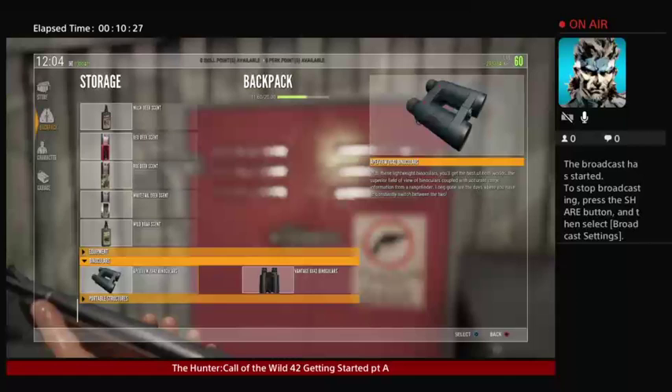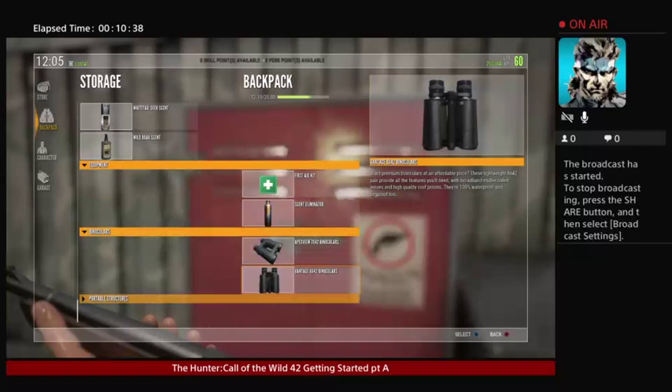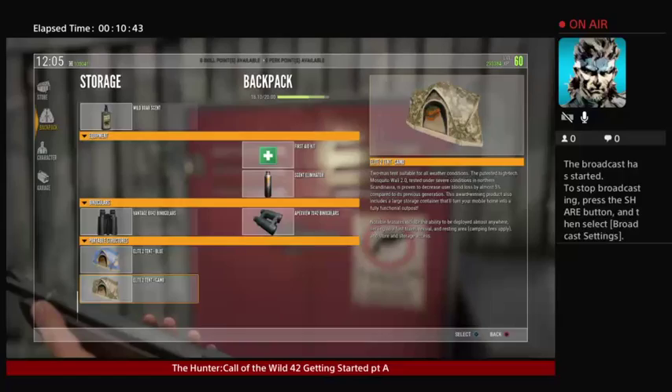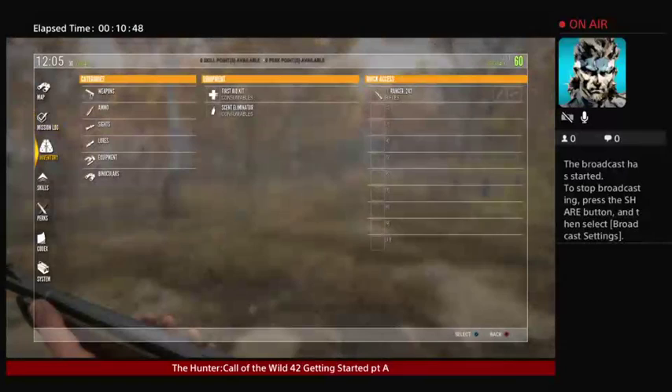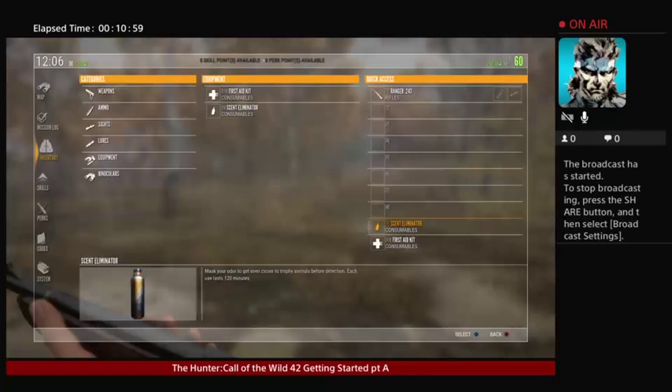When you get down to equipment, say you want to put first aid and some scent eliminator in there. If you want to get the money, put the Apex binocular, which is the better binocular. You can even use portable tents and stuff. When you get out here, once you do that, you've got to reset all your stuff. Hit options, go to inventory, and put your equipment — I always like to put my equipment on the lower part, the scent eliminator, lures.